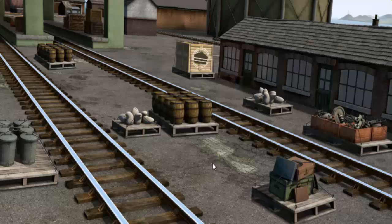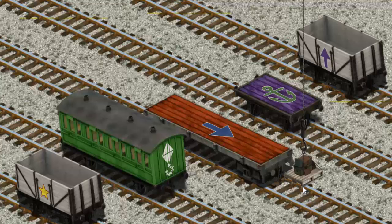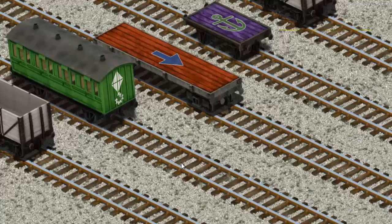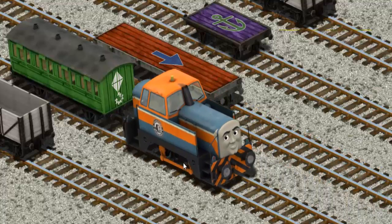It's a busy day at Brendam Docks. Thomas and his friends have many deliveries to make. Den must deliver the luggage to Knapford Station. Help Cranky find the luggage. That's not what we're looking for — there you go. Let's lift and load. Now the cargo must be loaded. There you go.